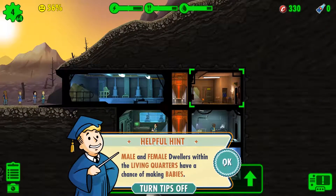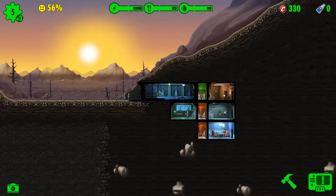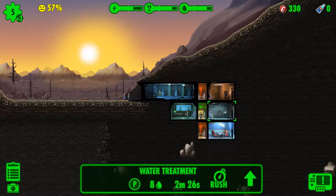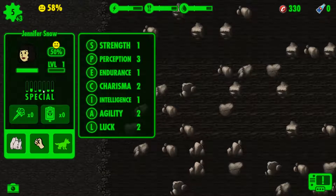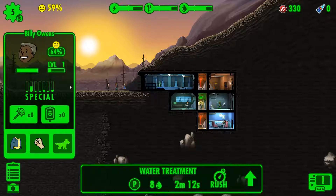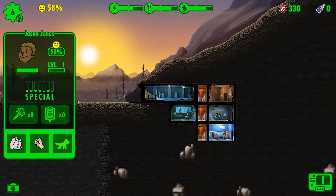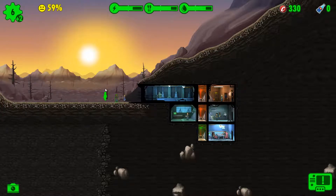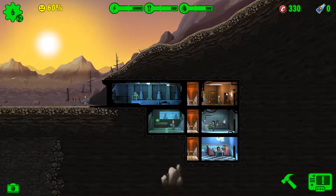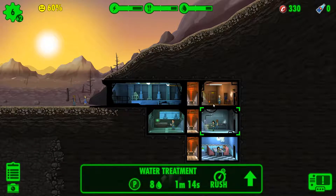I thought living quarters was... I guess living quarters is nothing, so let's go ahead and add those two guys into the living quarters. Strength, perception and agility - let's see, perception of three. I think I want her to be in the water treatment plant. Why did that say agility? I'm not too sure. Dining... I still need... that was agility right? Yeah, you're okay at agility, you're not the best at agility. Your perception is one - I don't want you in there.